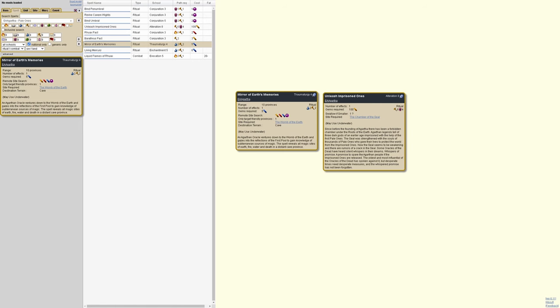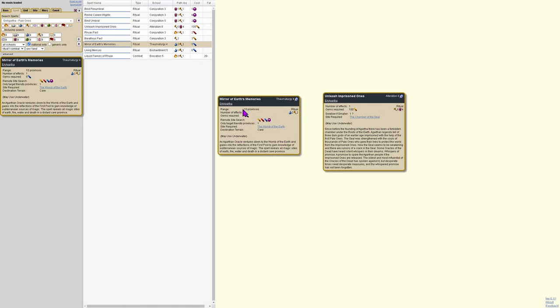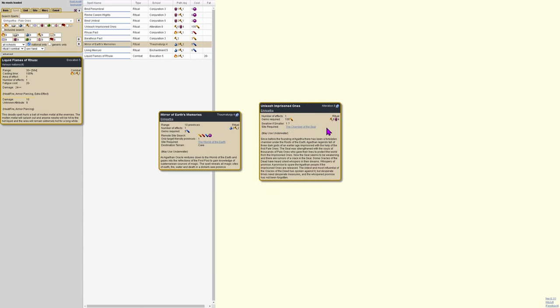Two unique national spells to highlight in the mod inspector. Mirror of Earth's Memories is phenomenal — cast from your capital for only five water gems, it searches at strength level nine for all earth, fire, water, and death sites. Since Agartha is a summon nation at its core and you need to find gem sites, this is a great alternative to having your slow troops search individually. The second spell, Unleash Imprisoned Ones, is pretty bonkers — better to just show it in action.